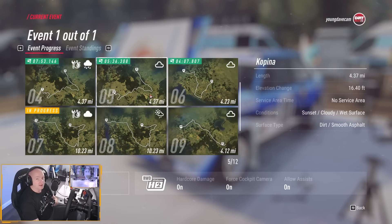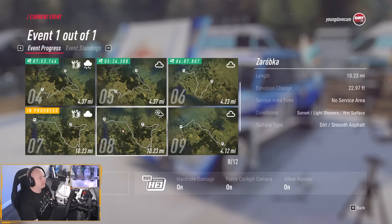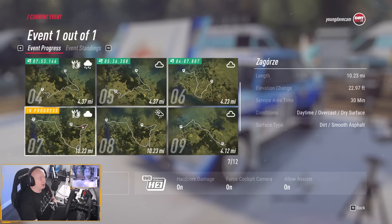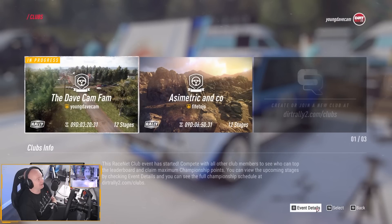There are two stages coming up. They look the same — I presume it's the same stage, same distance, but different. So the first one, Zagorze, it's 10.23 miles long and it's dry daytime. And the next one is Zarobka, same length, but it's sunset and light showers. So these are going to be really difficult. There is a service area at this one though, so I want to try and get my car repaired as best I can, because I managed to just limp it home at the end of the last stage — it is an absolute wreck.